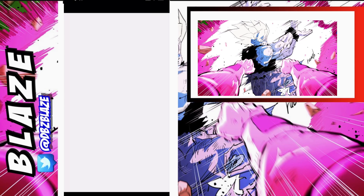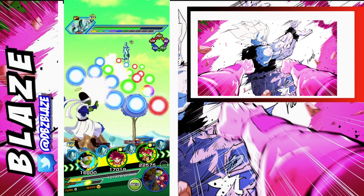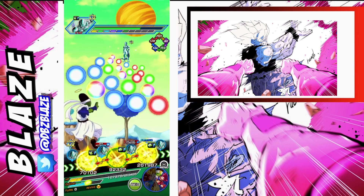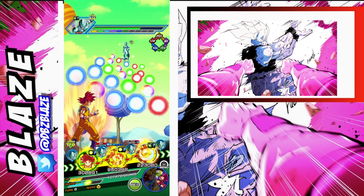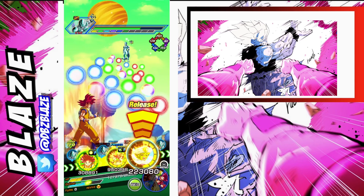Alright, there goes a super attack, and Cooler does actually hit pretty hard. We take 372k of damage, and of course we only dodge the normals. This actually did work in our favor, though — I did anticipate that we would eat the super attack, and the reason is because we have a double active skill: we have PyCon's active skill, and then we also have the LR God's active skill.